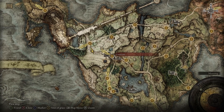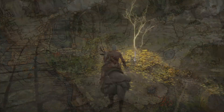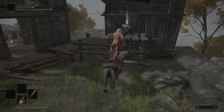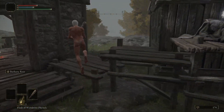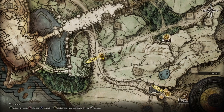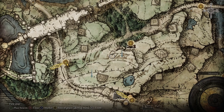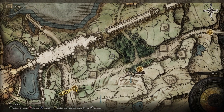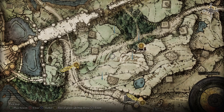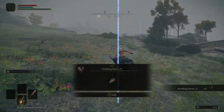Now we're going to head over to West Limgrave. From the Gatefront Ruins, follow the road to the west, which takes you up to the Stormhill Shack. Along the way, stop to grab a Golden Seed — it's impossible to miss because it's on the road. At the Stormhill Shack, grab the Stonesword Key off the corpse. We're going to need two Stonesword Keys by the end of this run and a third for an optional thing later. From the Stormhill Shack, there are four spots we're going to go to — I'm marking them on the map here.